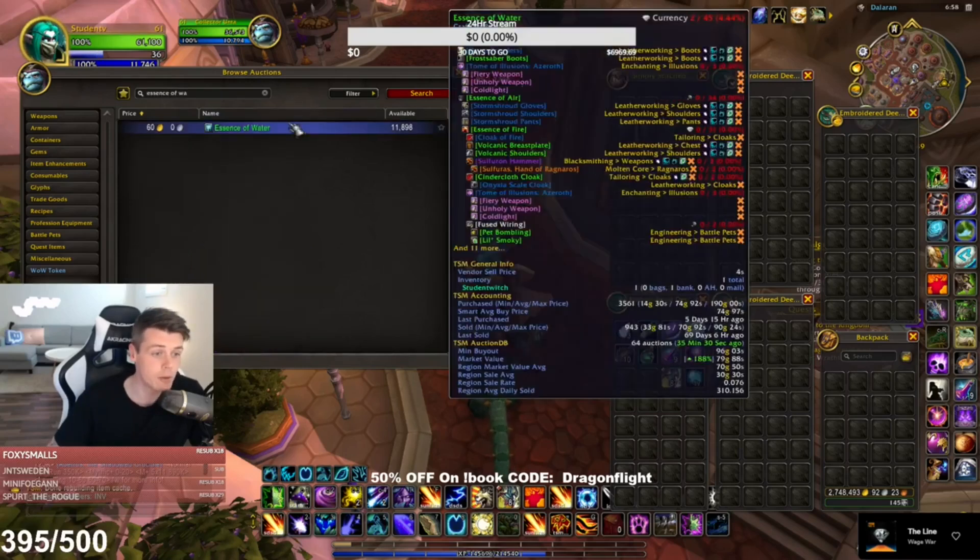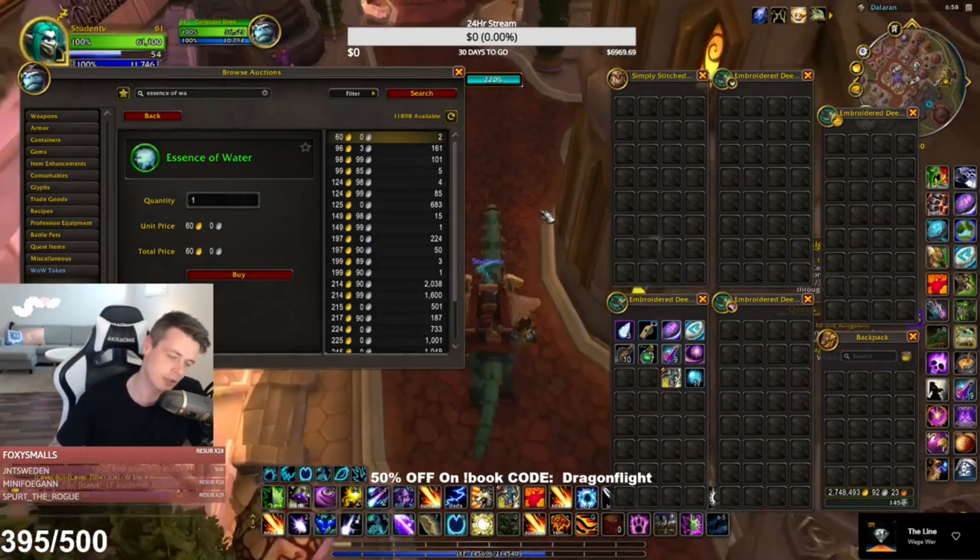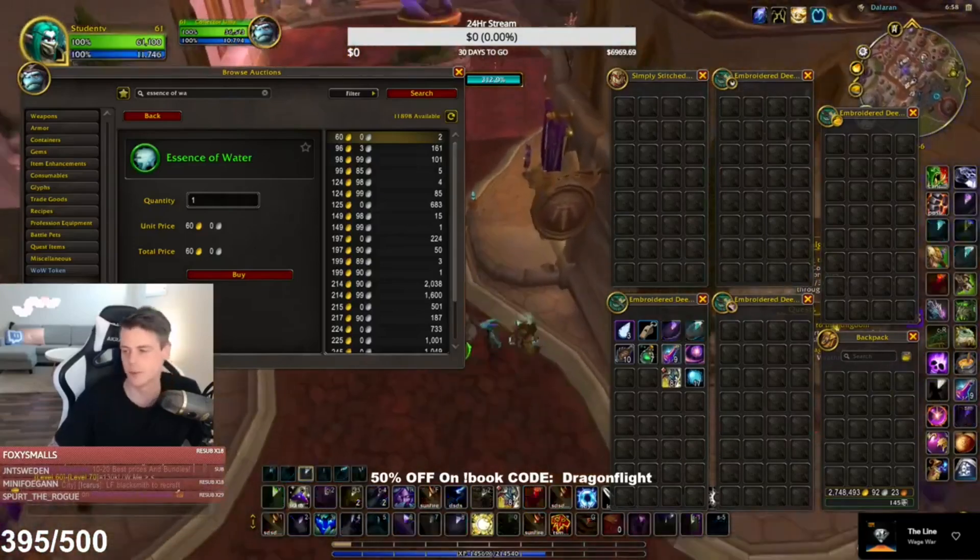Essence of Water is down to 60 gold now. There are obviously some giant clowns undercutting — look at this. I understand there are 2000 of them posted at 214, but going from 199 gold each down to 60 gold each? That's way too low.